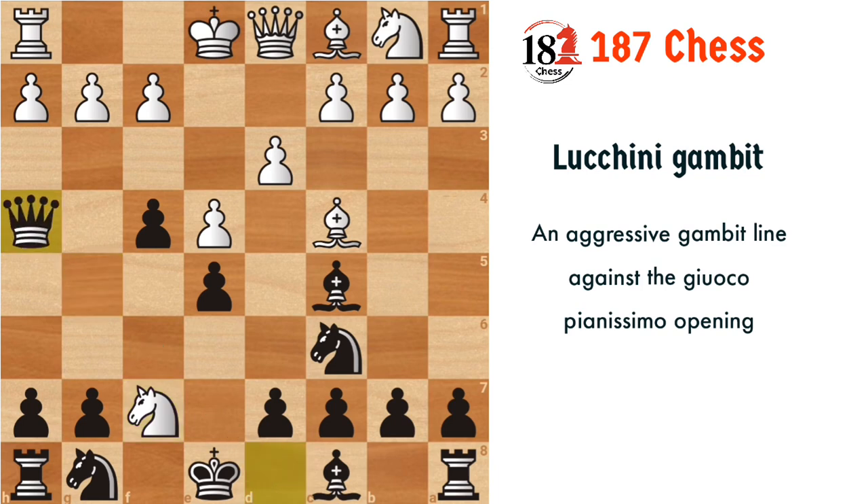What we are going to do is play queen h4, which threatens checkmate. There are three moves to save the checkmate: one is queen e2, another is g3 counter-attacking our queen, and the third is castling. We will look at queen e2 and g3 in this video and castling in the next video.